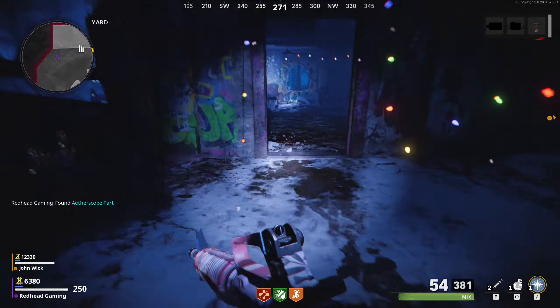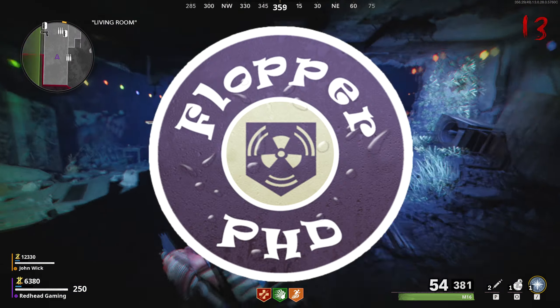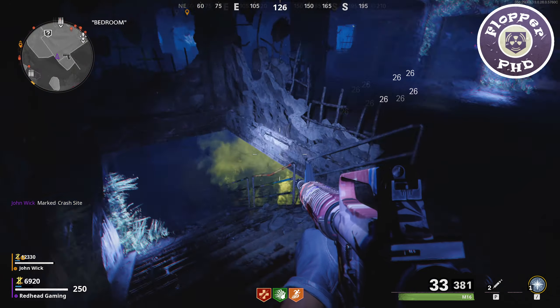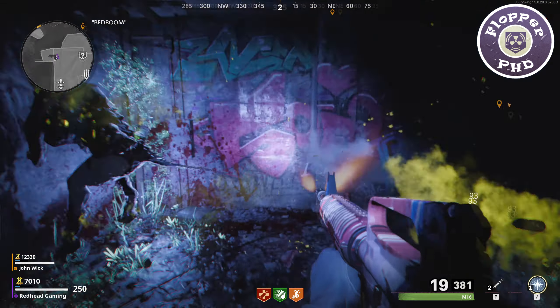The first one on this list is probably the one I am most excited about, and that is PhD. This was first introduced in the original Black Ops Zombies. Unfortunately as Zombies progressed, PhD was taken out, which for many fans was very disappointing, and for so long we have awaited its return. You could get it in Black Ops 4 on the classic maps, but we haven't seen it in a new map for quite some time.